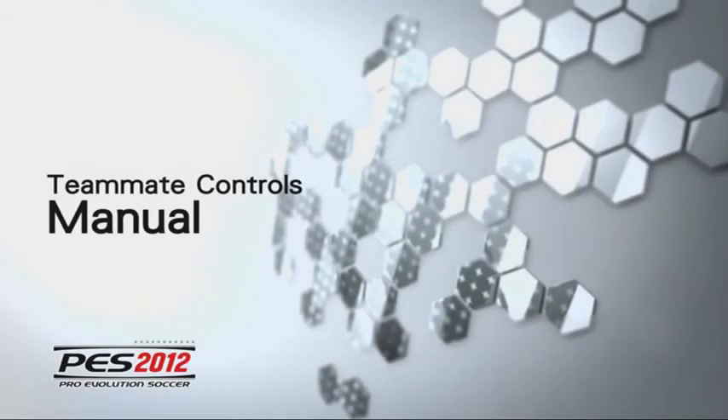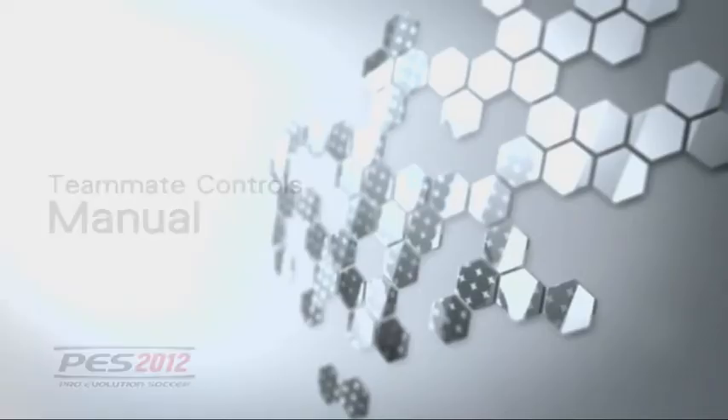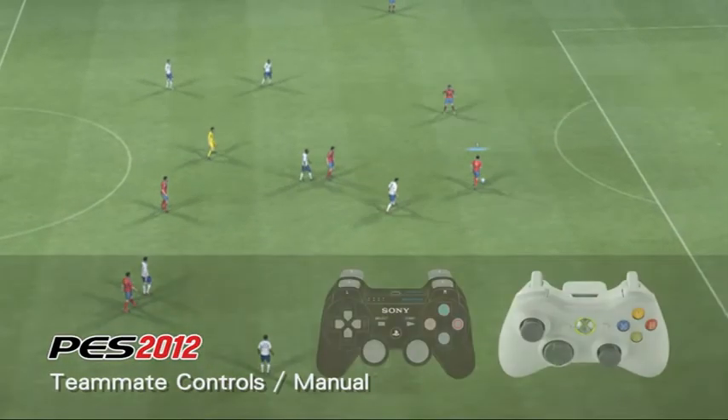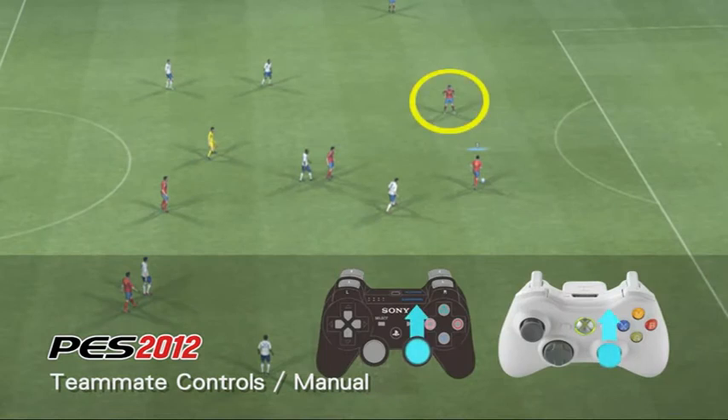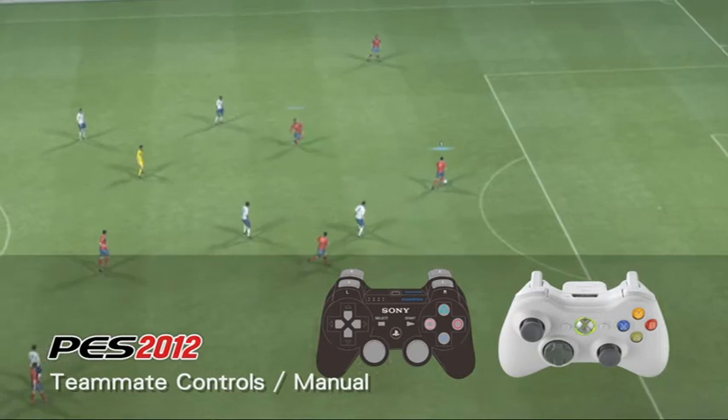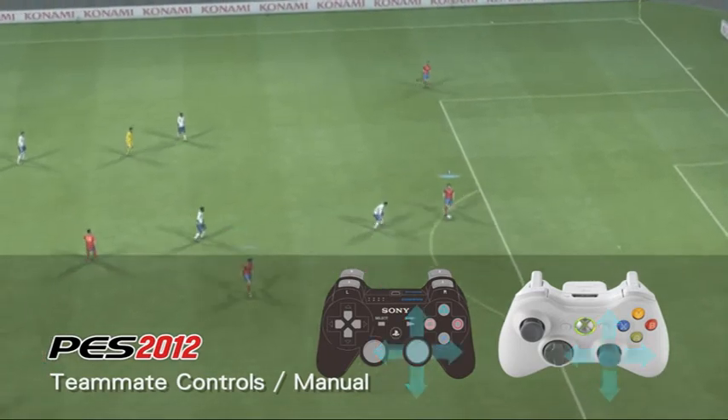Now let's take a look at the more complex Teammate Controls on manual setting. Using this option, players can select an additional player off the ball using R3 and then run them in any direction using the right analog stick.